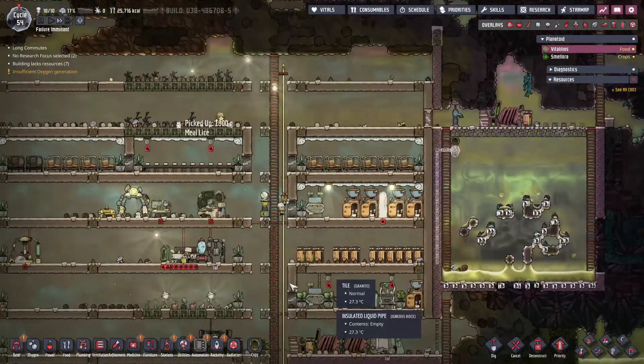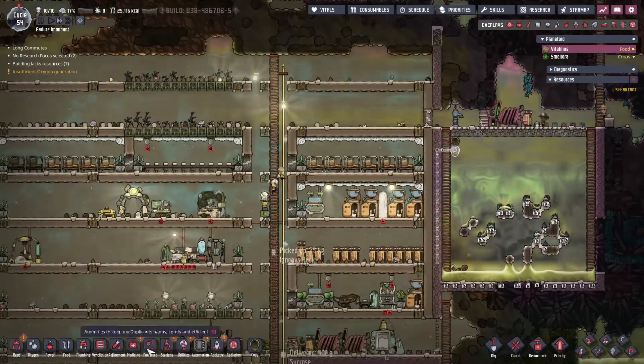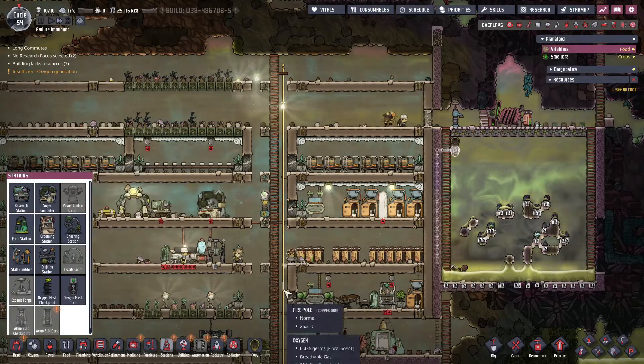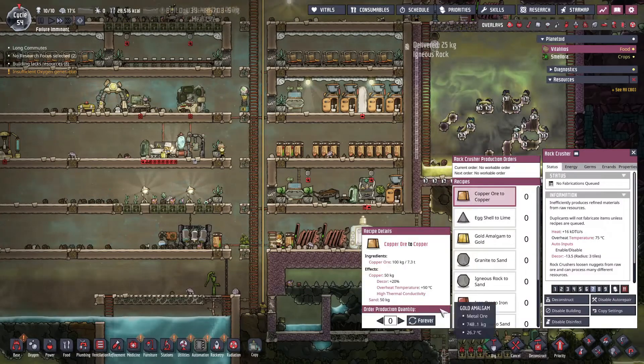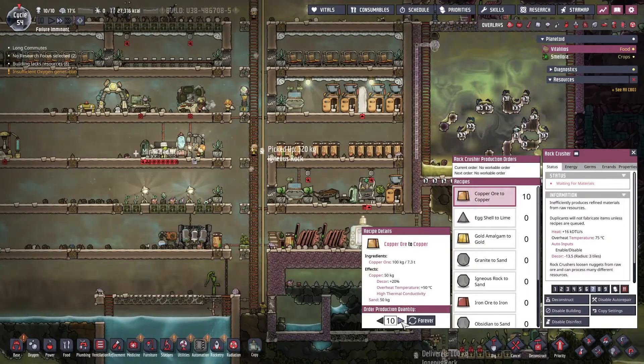We have one Atmosuit, which means we can start making the stations. No, we can't - we don't have enough metal yet. So yeah, we need lots more metal.